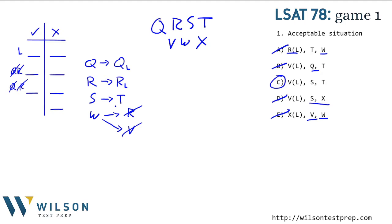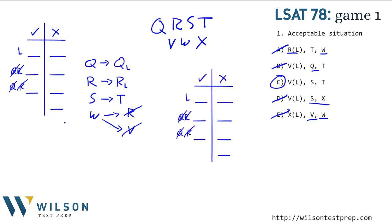Let's think about these conditions. I like to split on conditionals, and the W conditional gives us information about three different potential members, so let's split on that one. If W is in, then R and V are out — I'll put W in one column with R and V out. If it's not true that W is in, then W has to be out — that's the other world. That takes care of this condition.